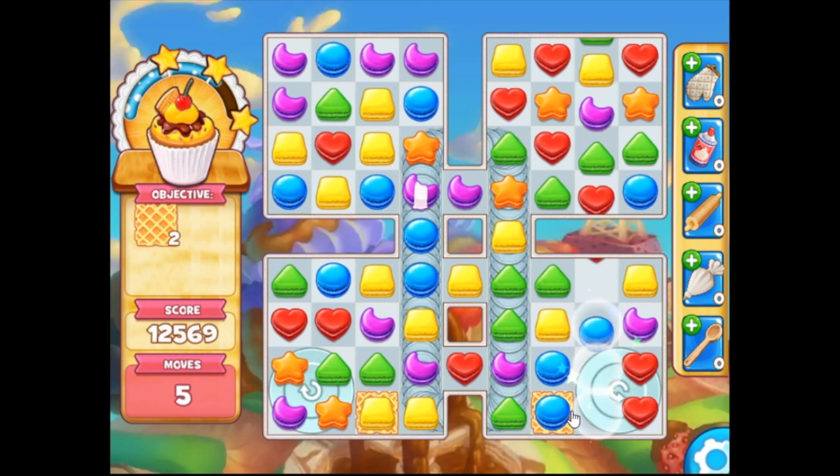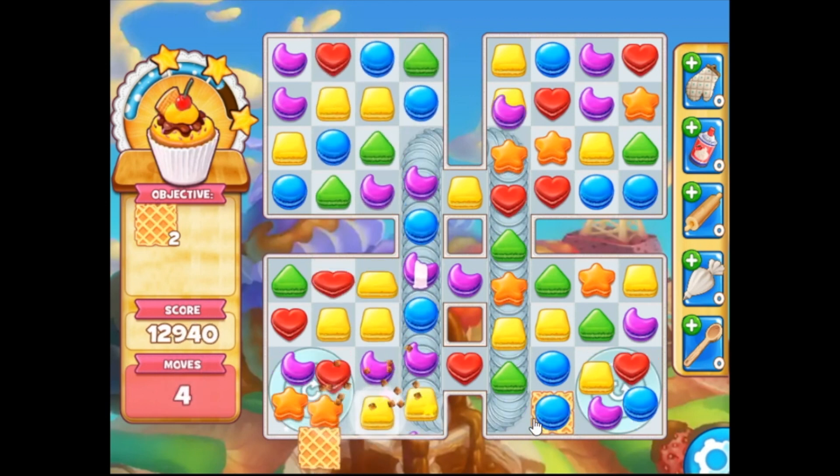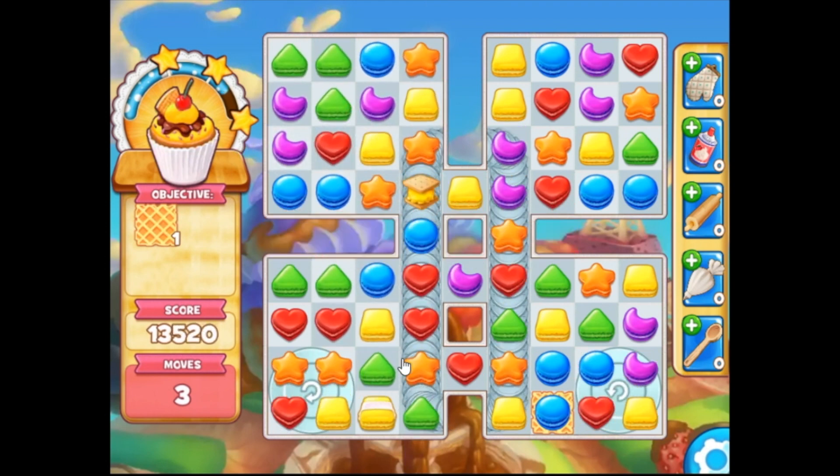Getting those last couple matches you need may take a little bit of time, so again you have to watch what's coming next — using the conveyor belt and the object spinners to see where pieces are going to end up. This will allow you to open up your board and get those last few waffles you need to win the game.